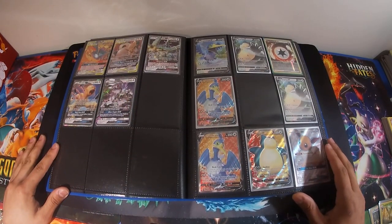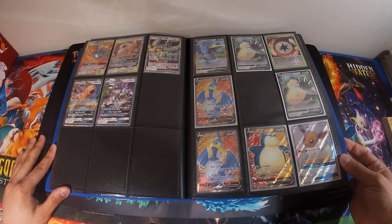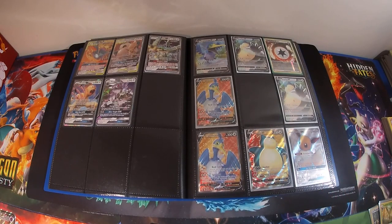Now we're getting on to the colorless. If you guys were on my Instagram Live, I just pulled this Eevee — it's just adorable. I have one for my set and this was an additional one.